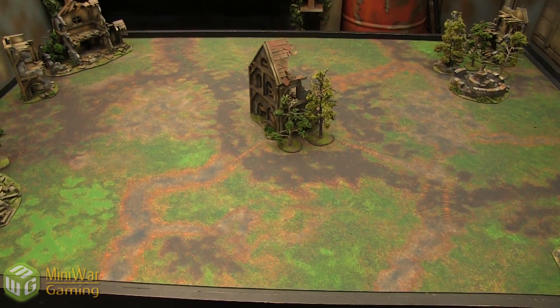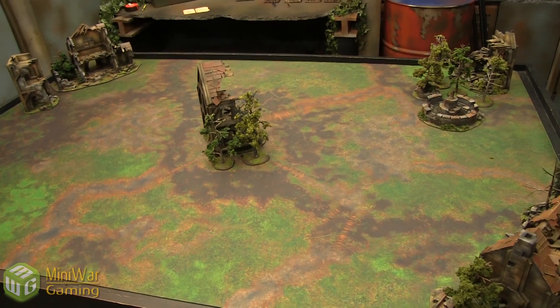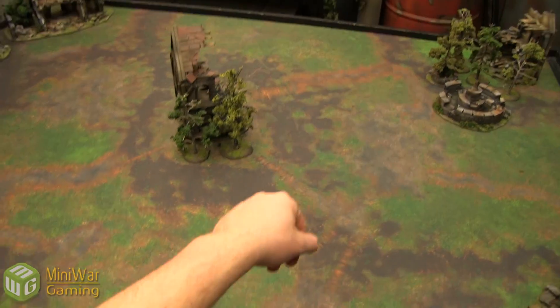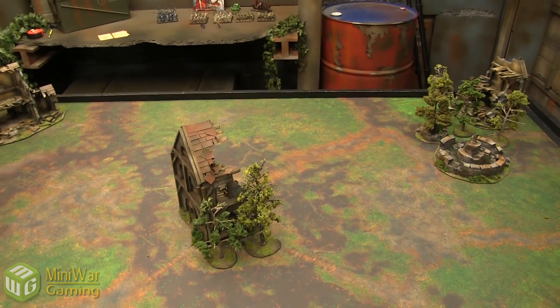Here is the board — we're playing Battle Line on a Table War mat with terrain from Adam at Greenleaf. Thank you, Adam — this is my favorite fantasy terrain. We rolled off; Kenny chose this side and I'll be playing opposite. I'll be deploying first because I have nine drops versus Kenny's six.